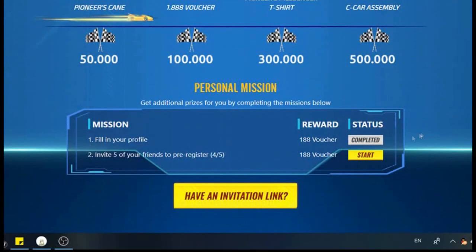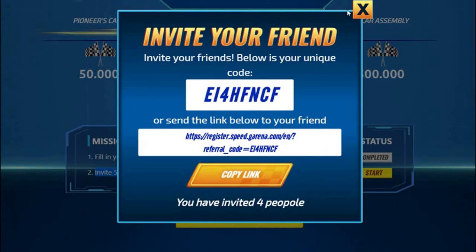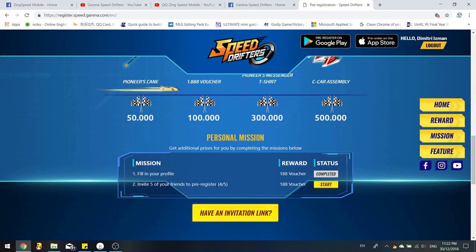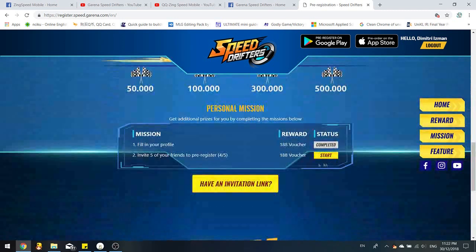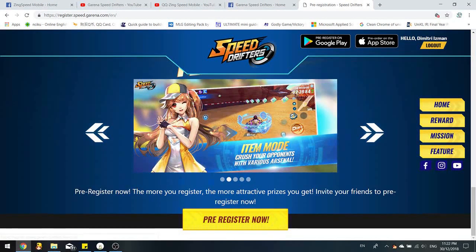For the personal mission, first fill in your profile, then invite five friends to pre-register. Each of us has a unique code — just share it with a friend and when they register, the counter goes up. I'm at four out of five. If you want to use my code, it's EI4HFNCF. I'll leave the link here.